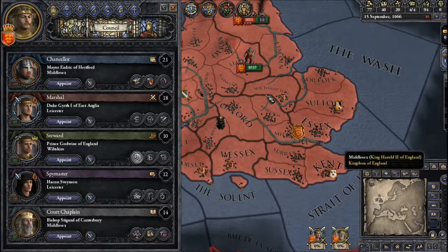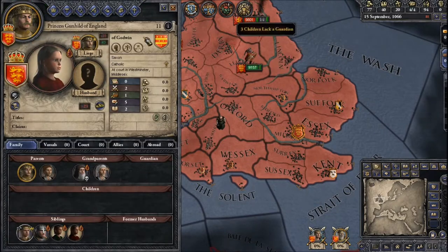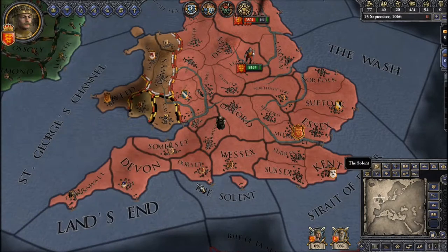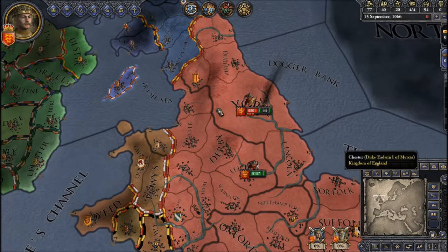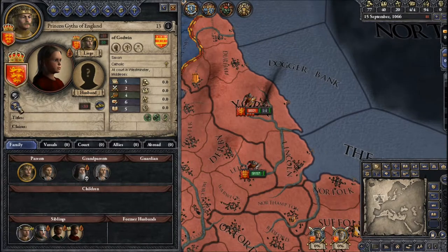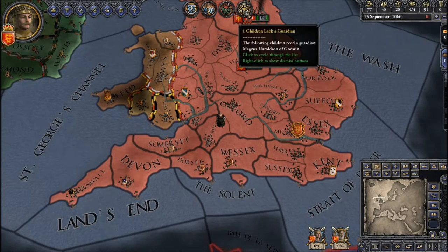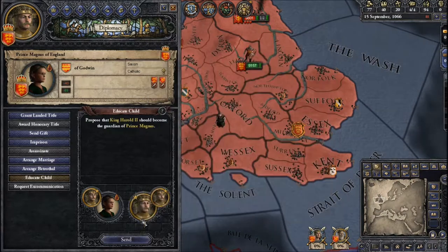I've got some children to educate. I'll give these to someone with higher diplomacy. The dukes — Mercia possibly — and the Duke of Northumberland, I'll give you one of my daughters to look after. This will help in the long run — makes some people like me more, which does help. I'll educate this one myself so he gets some good martial traits. Skilled Tradition — he should be so much better as King Harold Godwin's heir.